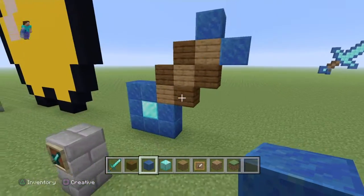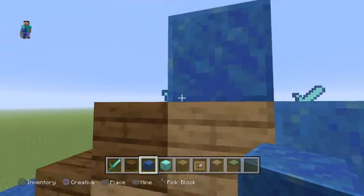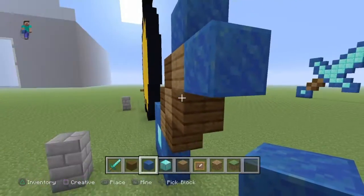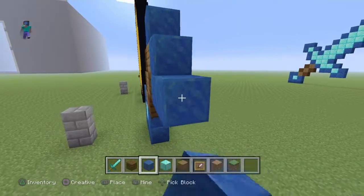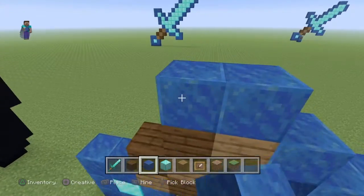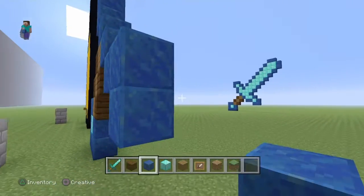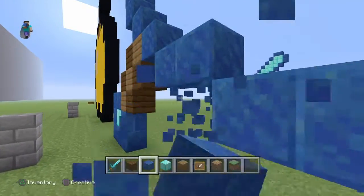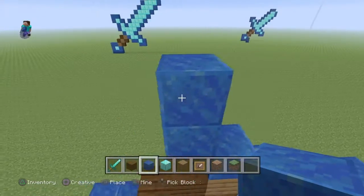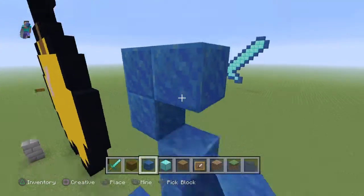Whatever happens up here will also happen to the side here, so the next step is two across like that, and it'll also be two up like that. Two across again, but then this one: build one block up, two across again, one block up.